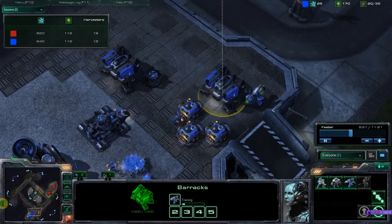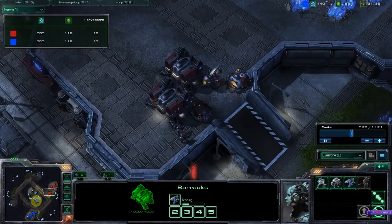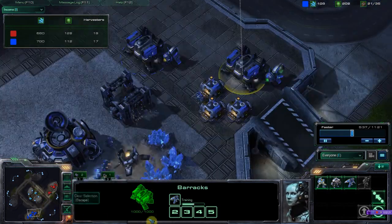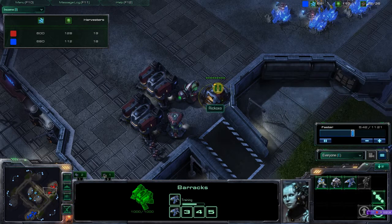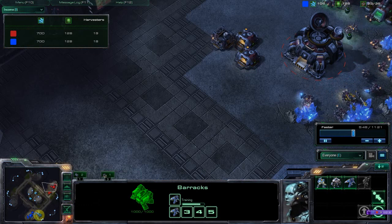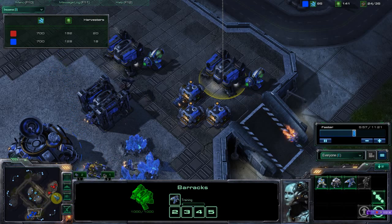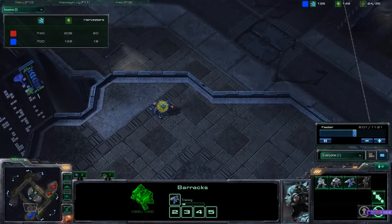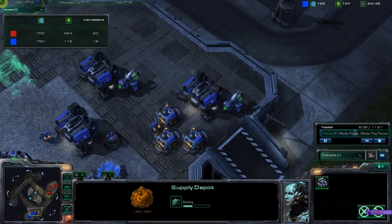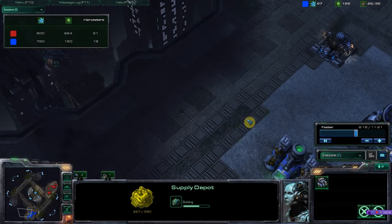Rather than trying to get some early harass in with just one or two reapers, I'm actually going to wait. I'm doing a five-racks reaper build, so I'm going to try and get five barracks and go mass reaper. At one point I asked him what he was up to in chat, and he said 'battlecruiser rush' - good joke, of course he wasn't really doing that. Just in case he tried a reaper rush himself, I'm placing a supply depot here so I can see anyone coming through the shadows.